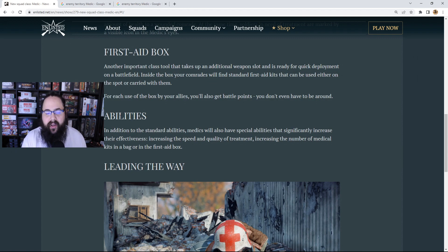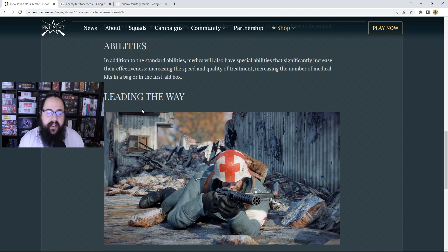When it comes to battle points for the medic — how worth it is it if he's dropping this box and nobody's using it because nobody wants to leave the front line? In addition to standard abilities, medics will also have special perks that significantly increase their effectiveness — increasing the speed and quality of treatment, and increasing the number of medical kits in the first aid box. This reminds me of the engineer's build speed perk, pilots' blackout perks, tankers' gear perks — specific perks designated to help them with their job.